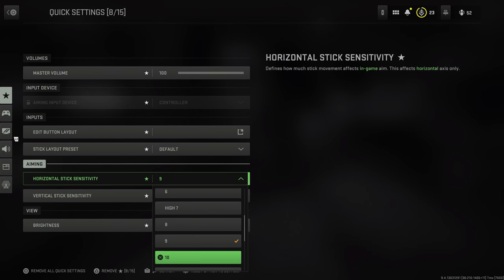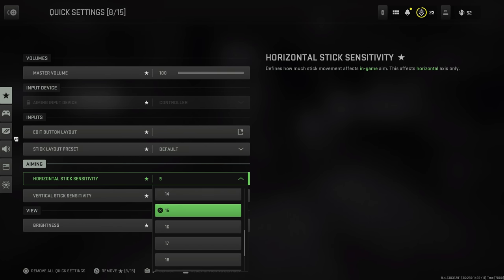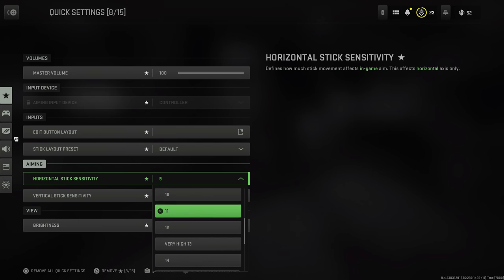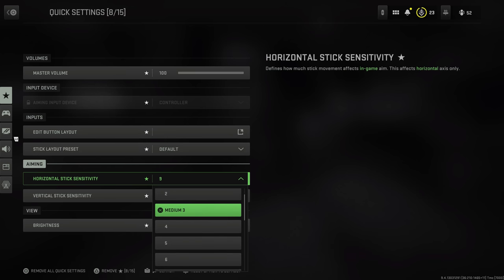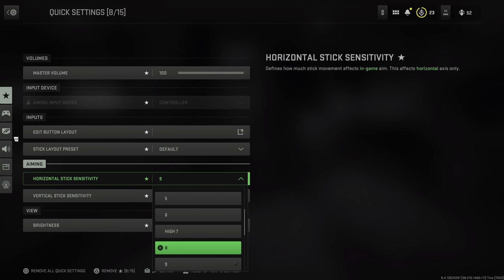Sensitivity is again all preference-based. I've played on 9.9 since the scale of 20 was introduced a few years back, but it's really all about what feels good to you — what feels like you can snap to an enemy without overshooting. The best thing I'd suggest if you're trying to find what's perfect for you is to go into a private match, set up a game with bots, and just play around with different sensitivities.